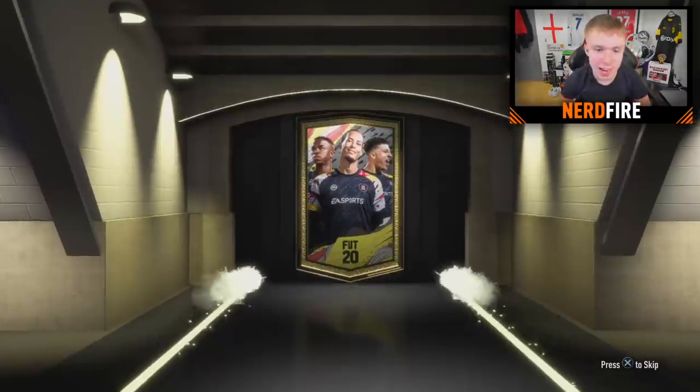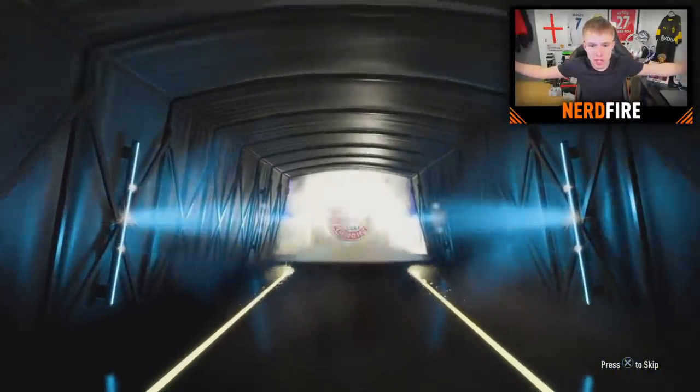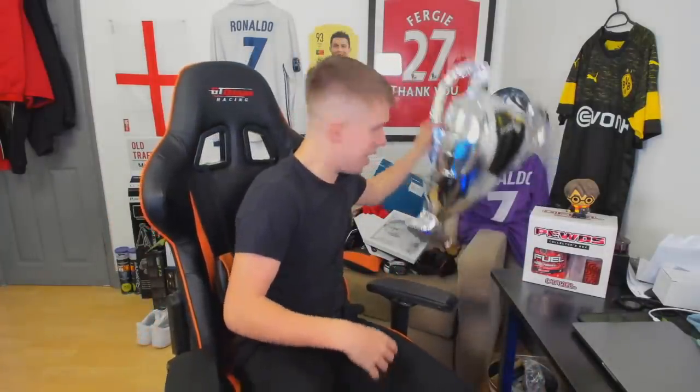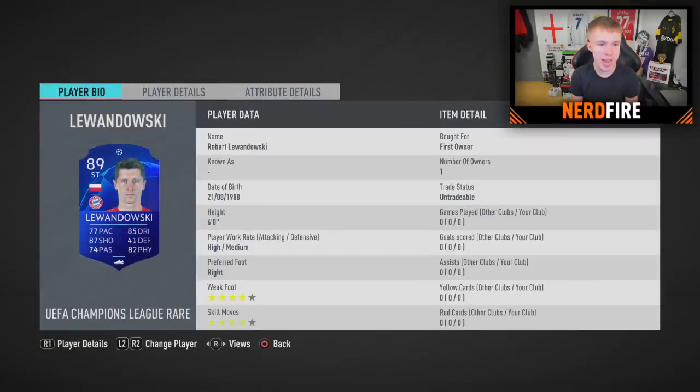I think that's enough of me talking — I've accidentally opened up a pack already! Okay well, what's in this pack anyway? It's a walkout to kick it off — that's a good start. It's Polish, it's a striker... is that Lewandowski? No way! What a way to kick this off — an 89-rated Robert Lewandowski UCL card! You actually can't make this up. An accidental open and we get Lewandowski — nice. The rest of the pack is a bit average alongside him, but an 89-rated Lewandowski is a great start.